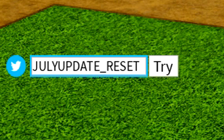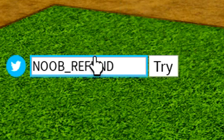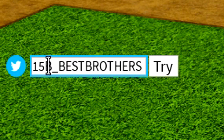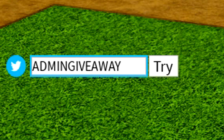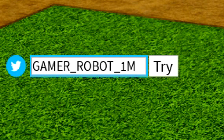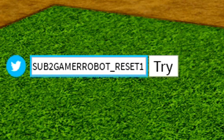We've now got July_Update_Reset, the Noob_refund code, 15B_Best_Brothers, and Send_Code_Mail_Boost — redeem all of those in. After that we've got the Admin Giveaway code — redeem Admin Giveaway, it will help you out a lot. We've also got Sub2 Gamma Robot_Reset1 and Gamma Robot_Whitey.